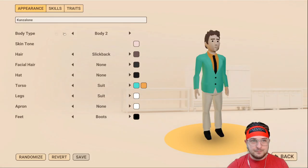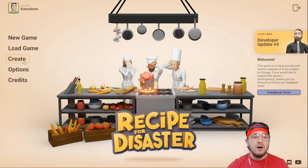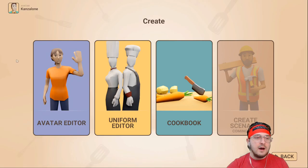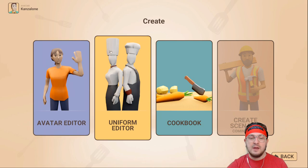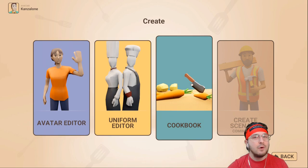I did already make my avatar - this is me, this is what I look like. You can actually go into the create menu and you can have avatar editors, uniform editors, and you can make your own cookbook, which I found to be really, really cool. I'd love to make a custom cookbook - and I know some of you guys in the discord like to cook it up, so I'm sure this is probably enticing you a little bit more too.